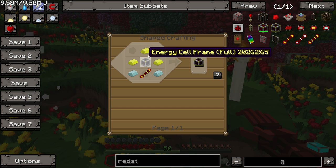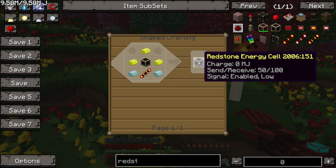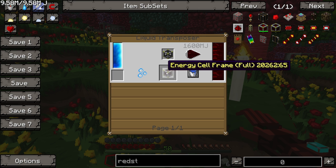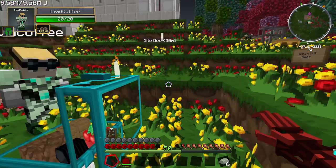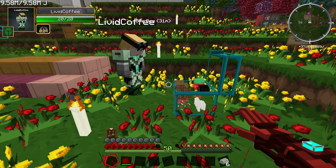I did actually make one of these earlier over at the Jaffa factory. It's a similar thing - you need an energy cell frame and you need to fill it with liquid redstone. Once we've got the transposers built, we can fill these up.